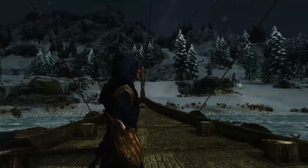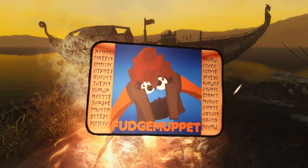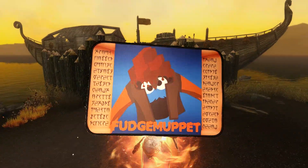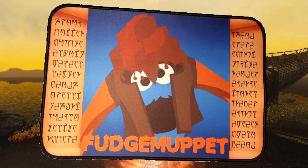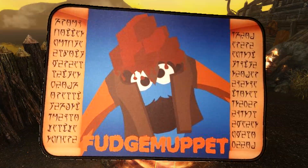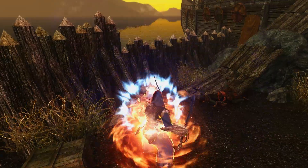And that wraps up this week's Skyrim build, The Prophet. I hope you've enjoyed this build, and I'm very excited to inform you that we've created our own custom, limited edition, high quality Fudge Muppet mousepads. If you'd like one for yourself, I'll leave a link in the description. It also has a secret Daedric message for all our fans and is designed for the gamer.